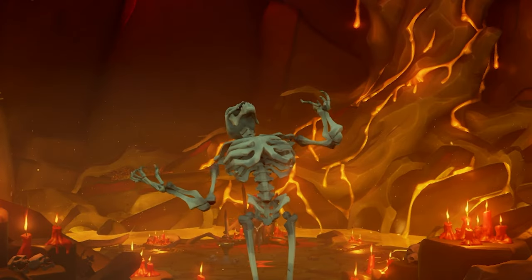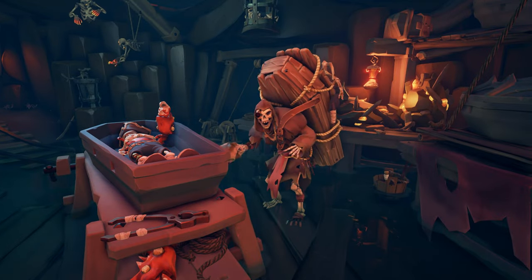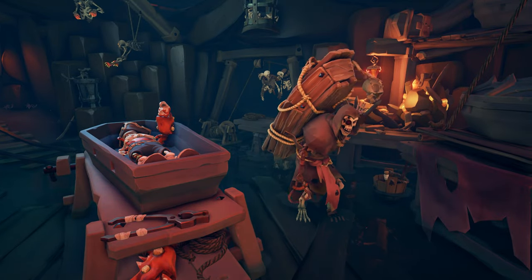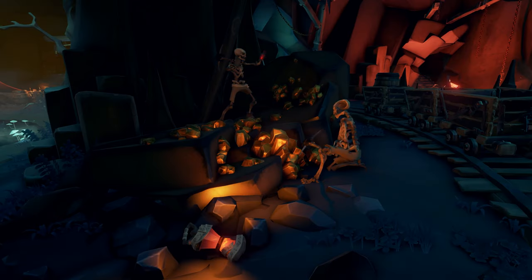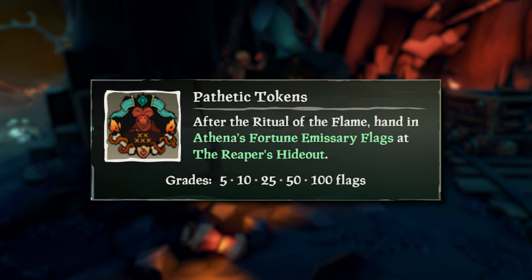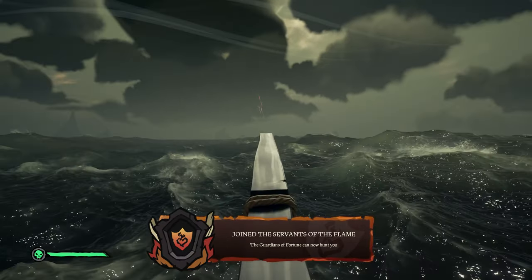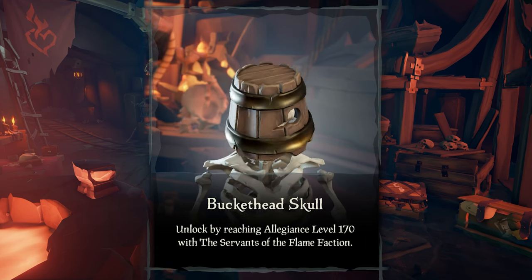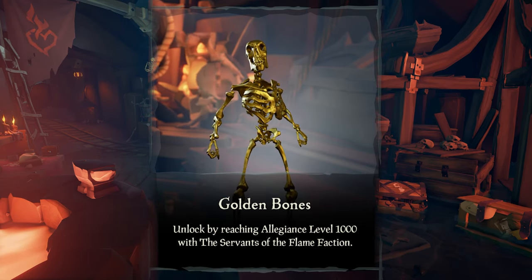But getting your skeleton and looking the way you want does not end there. Now that you've completed the Ritual of the Flame, you can start unlocking cosmetics at the Bonesmith. Each of the cosmetics found here require commendations to unlock. Some are simple tasks like getting on a skeleton ship while wearing the curse, while some are much harder, like turning in 100 Athena flags to the Reaper's Hideout. Another way to unlock cosmetics is by leveling up Servants of the Flame even more — for example, you unlock the Buckethead Skull at 170 and the Golden Bones at level 1000.